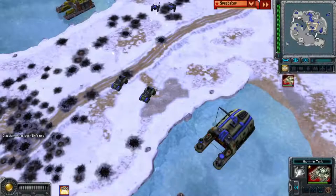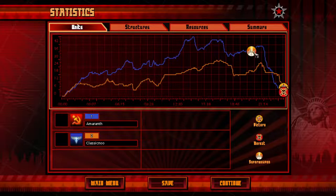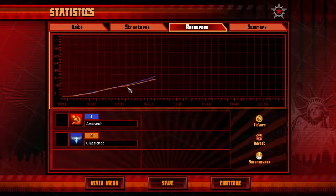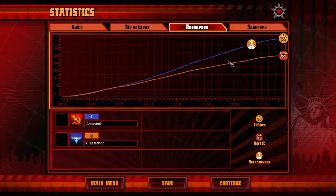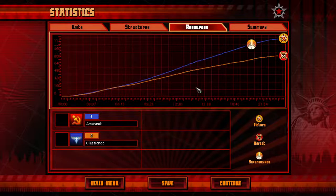Looking at the post-game graph, the iron curtain was built but never seen in use. Structure-wise it looks fairly simple. Both players had fairly equal resources overall, but the orange bar was lower because of the harassment tactics from Amaranth. That was a pretty good match — let me know what you think either player could have done better. Subscribe and check out the other videos on screen. Thanks for watching!